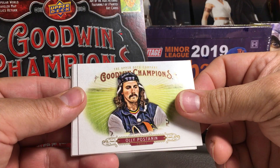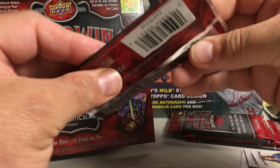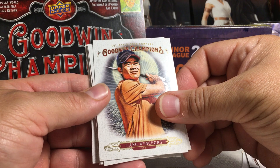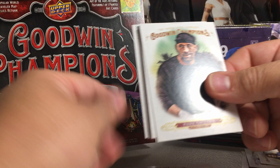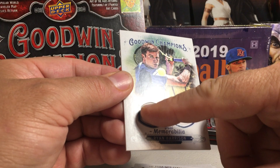Ollie, Postanen, Mackenzie Dern, Jay Apt, Gowdy, Francis Tiafo, and Tia Blanco. This one's a little bit of a stick pack, so maybe this might be one of our hits — yes, there's a hit in this one. Lian Wenchong, Mark Coleman, George Bryan, Michael Jordan, Ryan Harrison, and a dual memorabilia of Ryan Harrison.